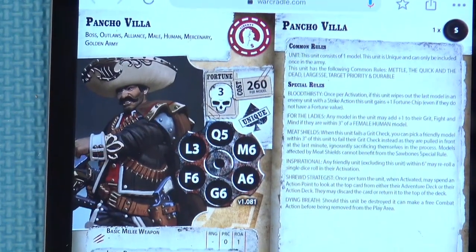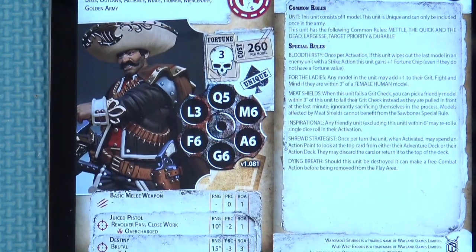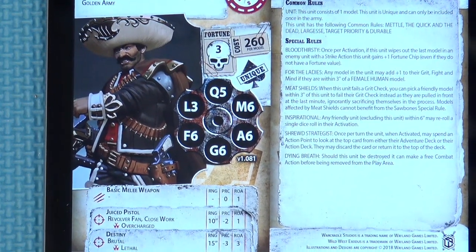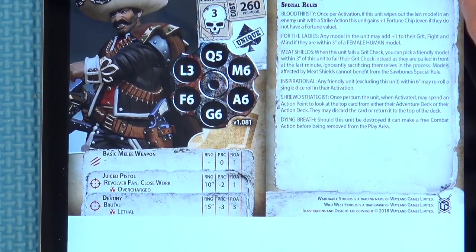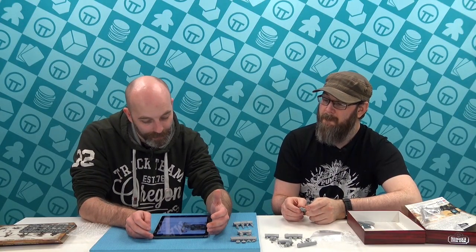Let's have a look at the head honcho himself - Pancho Villa. Just pistol. Destiny - his big Gatling gun: range 15, rate of attack 3, piercing 3. That is monstrous in this game. He's bloodthirsty, he's got For the Ladies, inspirational, shrewd strategist, and Dying Breath: should this unit be destroyed, it can make a free combat action before being removed from play.